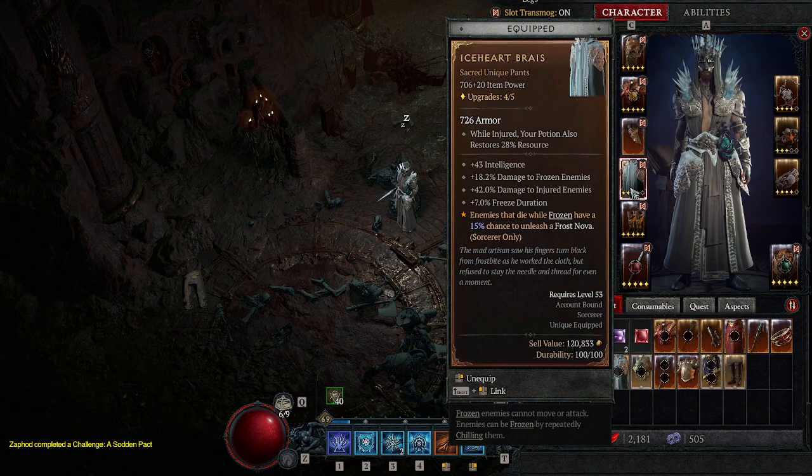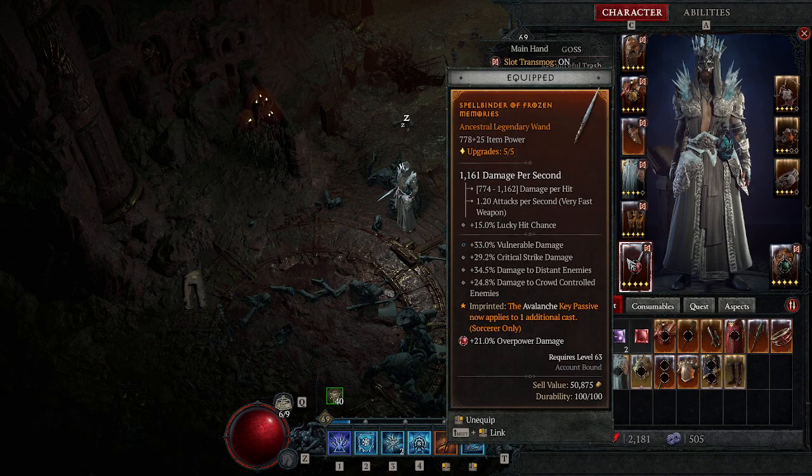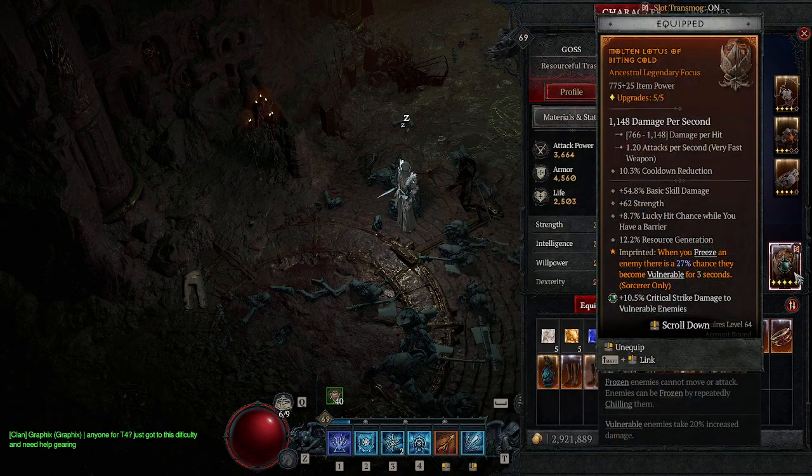Whenever you kill a frozen enemy, there's a 15% chance it'll proc Frost Nova to freeze the enemies around them — in case your Frost Nova is on cooldown. I just like this build with the movement speed whenever I teleport, because if I'm teleporting I'm trying to get away from everybody. Avalanche key passive allows us to have a free frost ability. Over here, when you freeze an enemy there's a 27% chance they become vulnerable for three seconds, which is great.